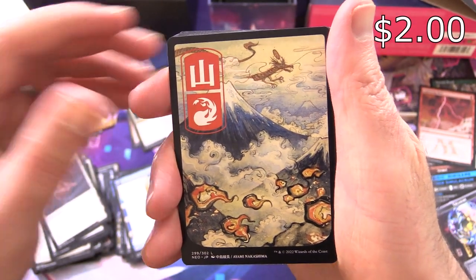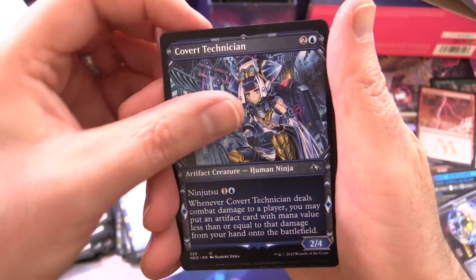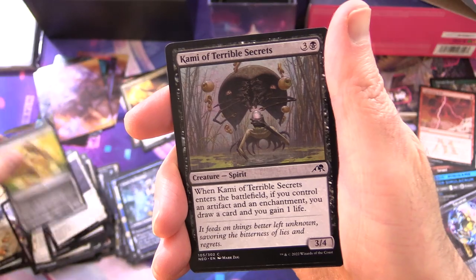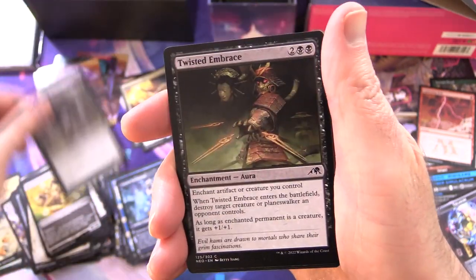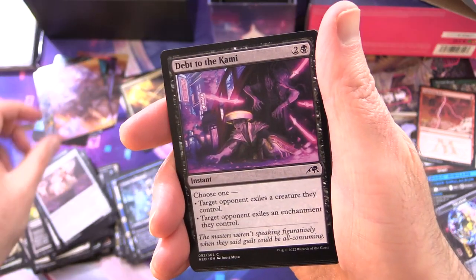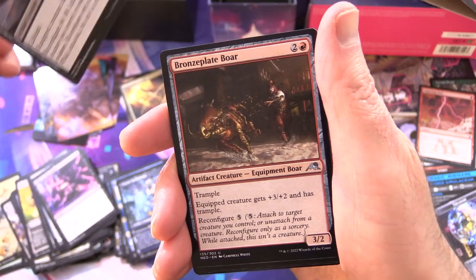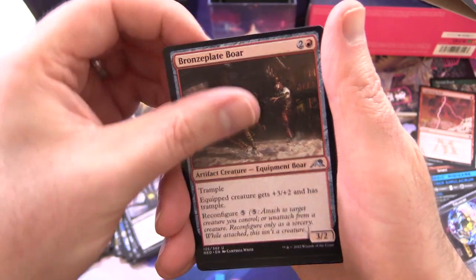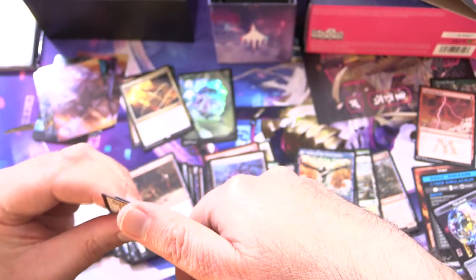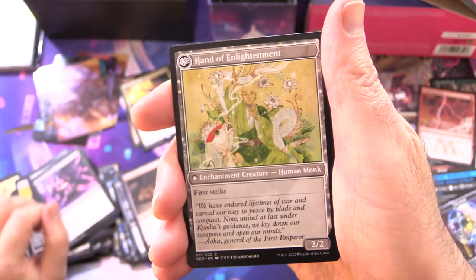A very nice Mountain. Covert Technician, also known as a Yu-Gi-Oh card. Sunblade Samurai, Kami of Terrible Secrets, Twisted Embrace, Shrine Steward, Debt to the Kami, Leech Gauntlet, Equipment Leech — that's a weird one — Bronze Plate Bore, Era of Enlightenment, and on the other side Hand of Enlightenment.